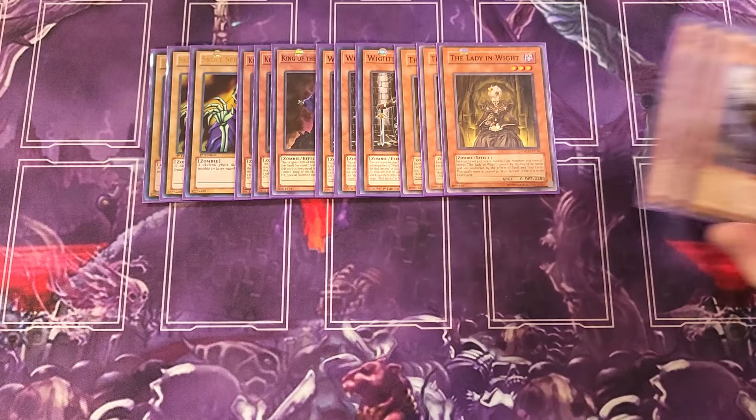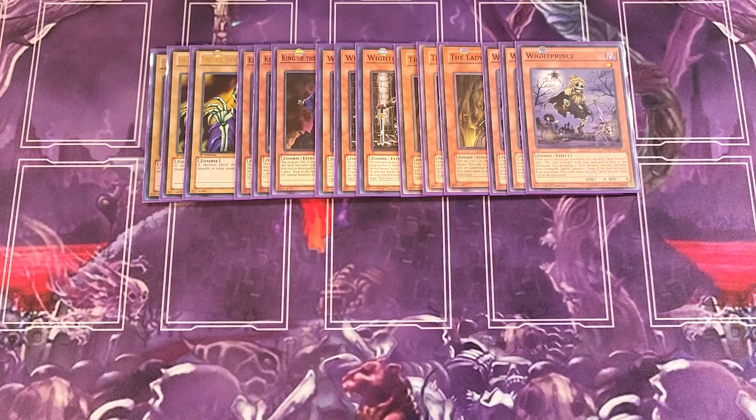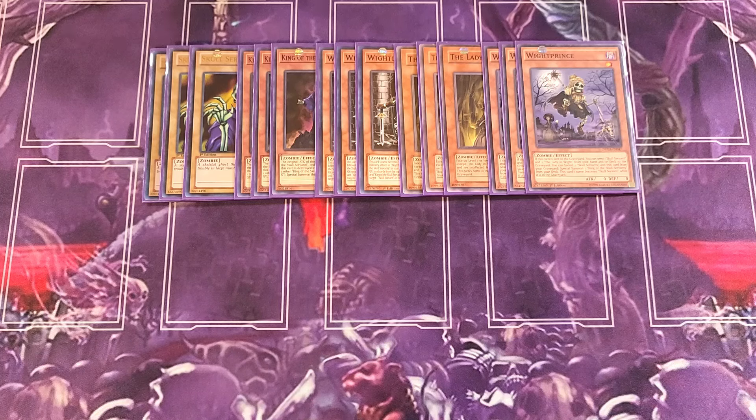We then play three copies of White Prince, a really powerful card for stacking your graveyard. When this card is sent to the graveyard, you can send a Skull Servant and a Lady in White from your hand or deck to the graveyard — essentially getting three names into the graveyard. You can also banish two Skull Servants and this card from your graveyard to special summon a King of the Skull Servant from the deck. This card's name also becomes Skull Servant while in the graveyard, which is really cool.